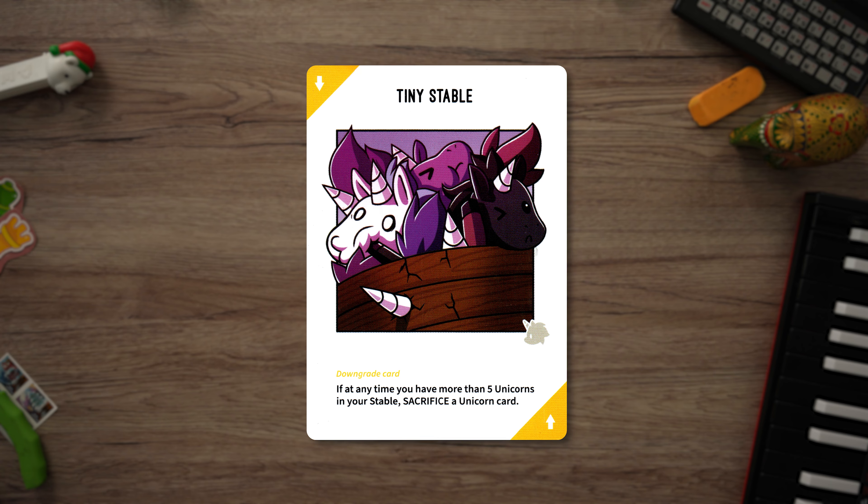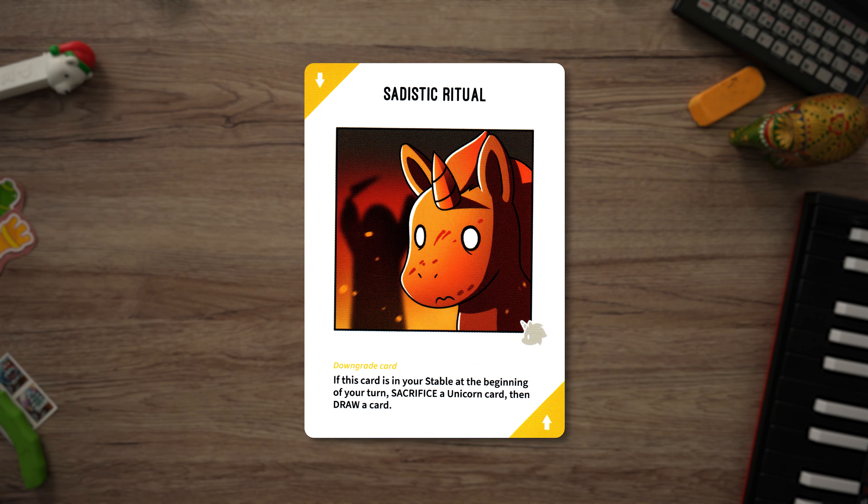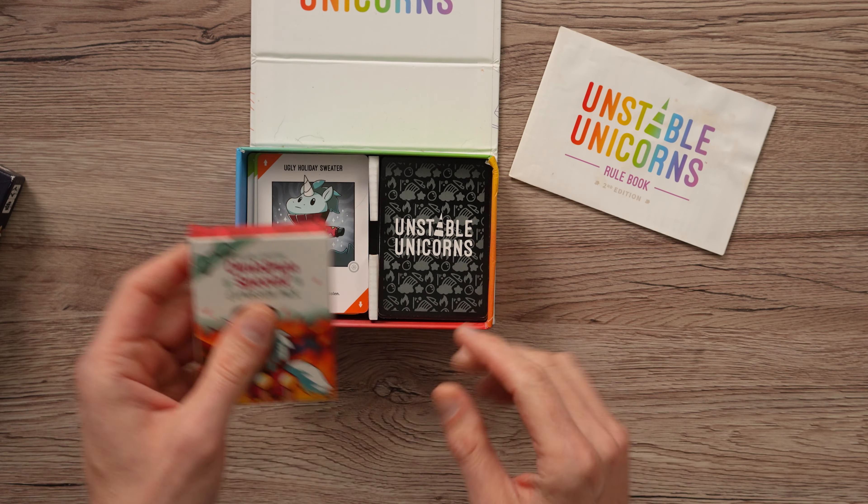That means sabotaging other players and stealing their unicorns. But that's just the fun of Unstable Unicorns — it's the chaos and the fact that the game can turn on its head in just one round.